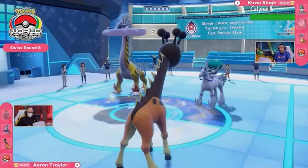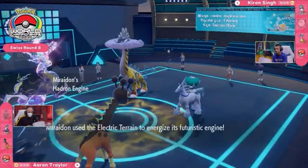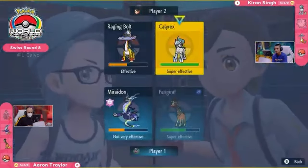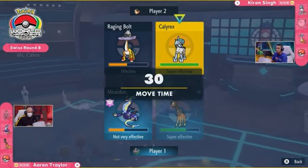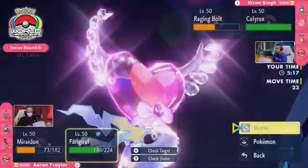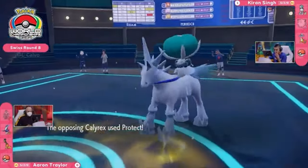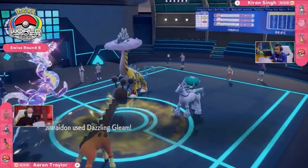Calyrex has got the Chilling Neigh boost — one on the board. It's going to be very dicey for Aaron. You do not want to lose another Pokemon and let this Calyrex take over the match. Miraidon comes back in, and it's a really good position — it can apply good damage, but being Choice Specs it has to stay locked in. Something like Dazzling Gleam could be nice to get damage on both the opposing Raging Bolt and Calyrex. You have to channel everything into Calyrex — do you lock in with Draco Meteor or go for Dazzling Gleam, which is super effective against Raging Bolt? Calyrex hasn't Terastalized yet either.